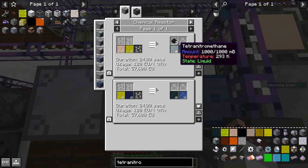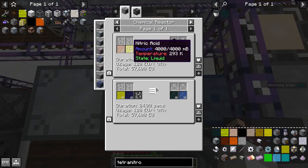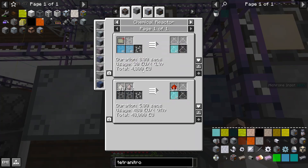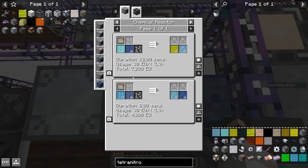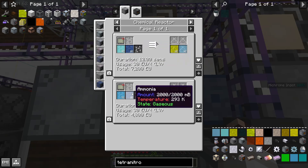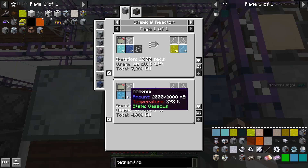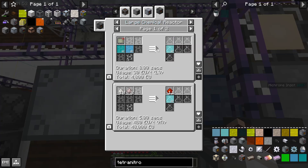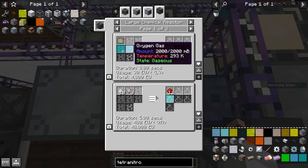The methyl acetate was one thing. The other main difficult thing for making tetranitromethane is nitric acid. Nitric acid needs nitrogen dioxide, oxygen, and water. Nitrogen dioxide is the difficult bit, because nitric oxide can only be made not with nitrogen and oxygen, but with ammonia and oxygen. But since that's terrible, we're using a large chemical reactor recipe instead which uses nitrogen and oxygen directly.